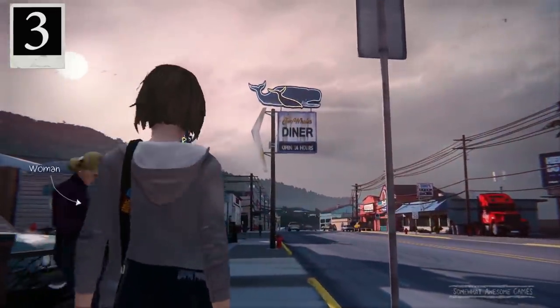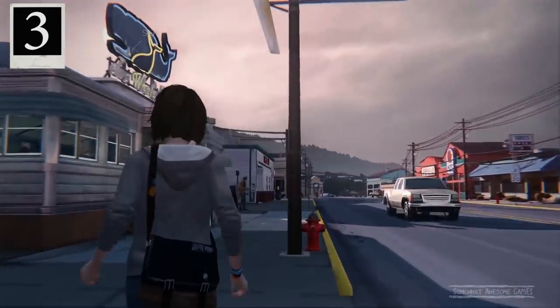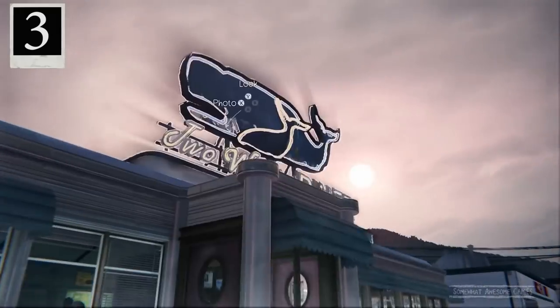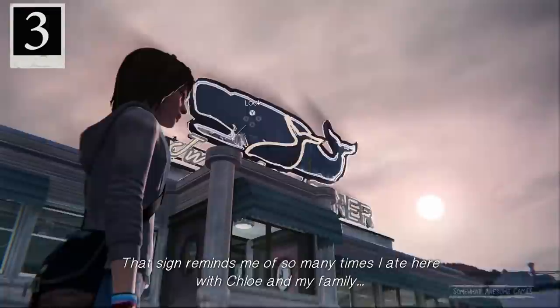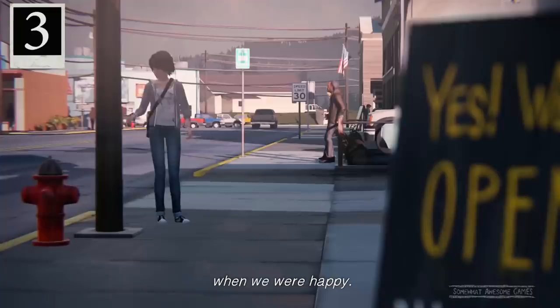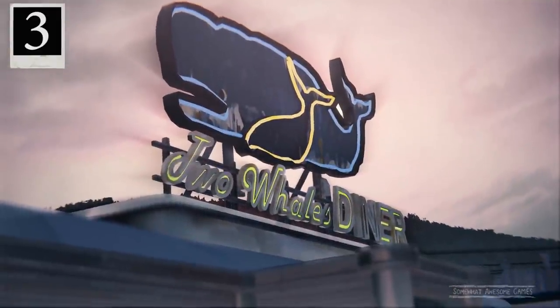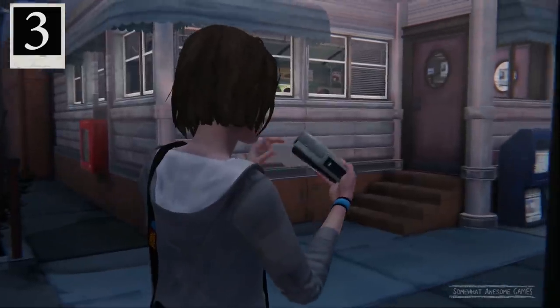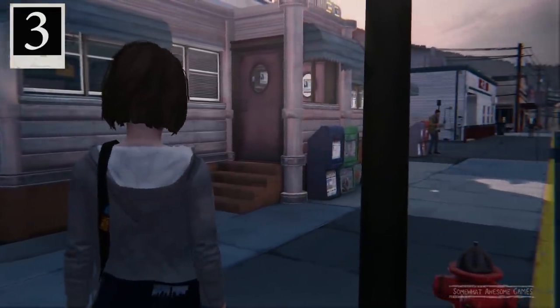Number three: once we get to the diner, there's a whole bunch outside here. The first one we're going to get is up at the sign — the Two Whales diner sign. Stand in the right position, right next to that big post, and you can take a photo of it with the sun behind it. That will be optional photo number three, plus an achievement.